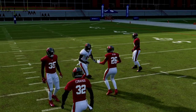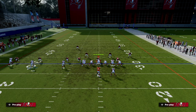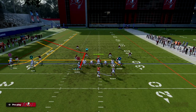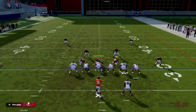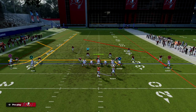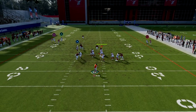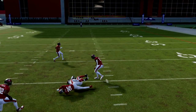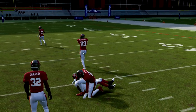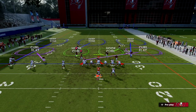If they are in zone coverage, watch this pocket that opens up. You might be thinking: how does that inside third get shifted to the left side of the screen? It has everything to do with the default alignment that most people run Cover 3 out of. Even if I bring the safeties into the box, the middle third still gets pulled out of the way.